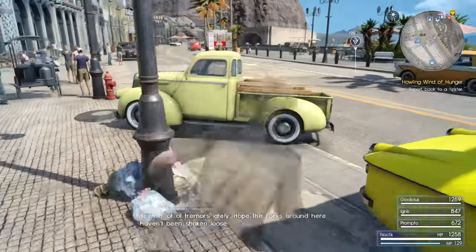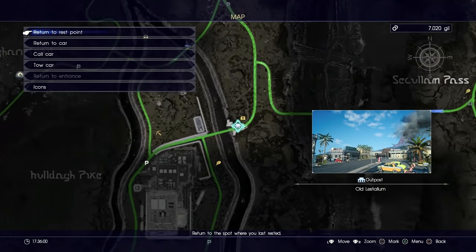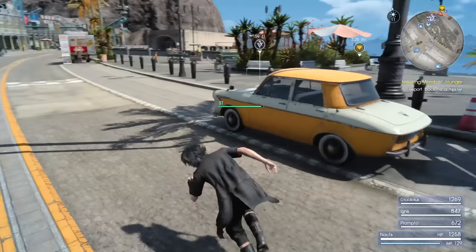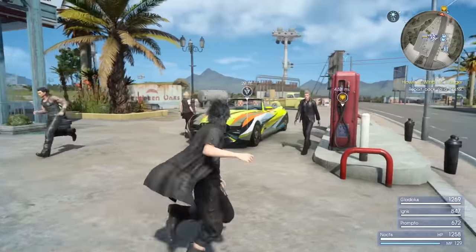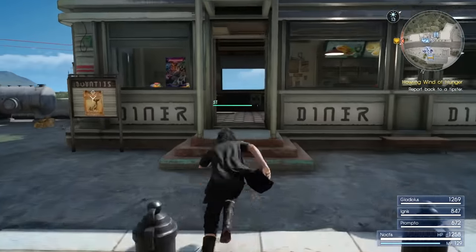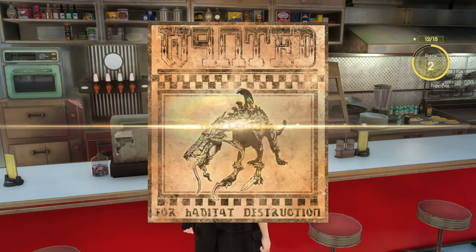Once you get the second stage done, you then want to head to old Lestalem, which is all the way down here. You can see it's an outpost — old Lestalem. You want to travel there next. Once you get to old Lestalem, you're going to want to head into the diner where you find your hunts, and you'll want to do a hunt for the last material that you need. We'll talk to this guy — he's even wearing a fancy chef jacket.